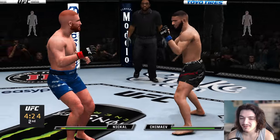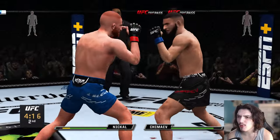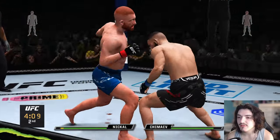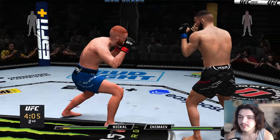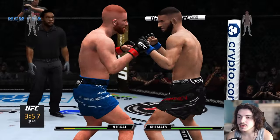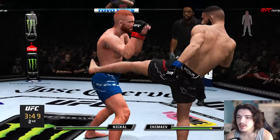We're going to try to keep it on the feet again a little bit, see what we can get done. Maybe we can gas him out with some body shots. Overhand — I almost called it a straight. He has a spinning back kick to the body, I forgot about that. Nice combination from Bo. We finally met our match a little bit though.